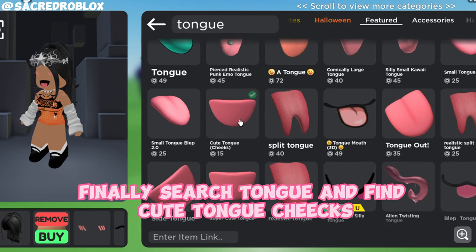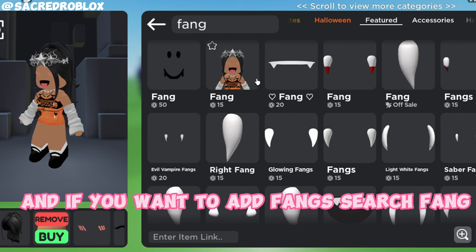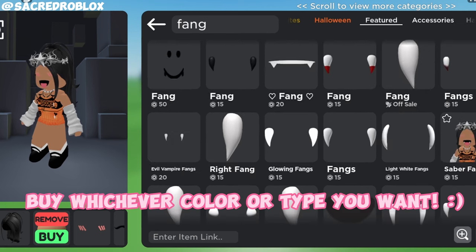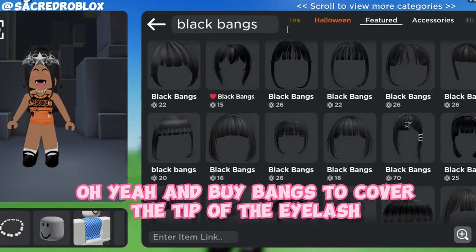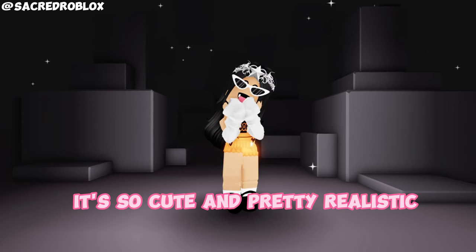Finally, search Tongue and find Cute Tongue Cheeks. And if you want to add Fangs, search Fang and buy whichever color or type you want. Also, buy bangs to cover the tip of the eyelash. It's so cute and pretty realistic.